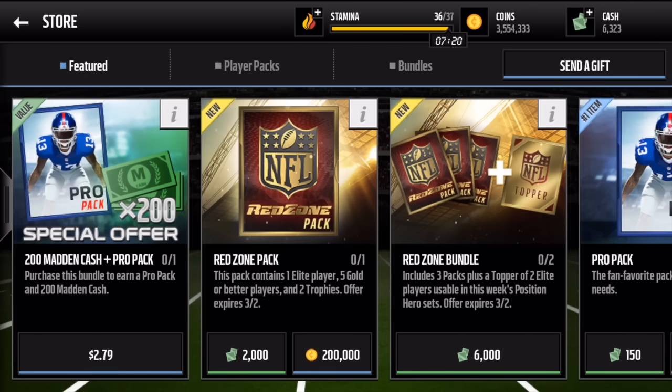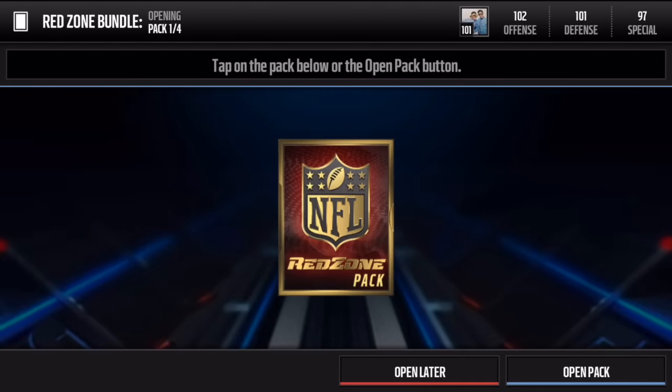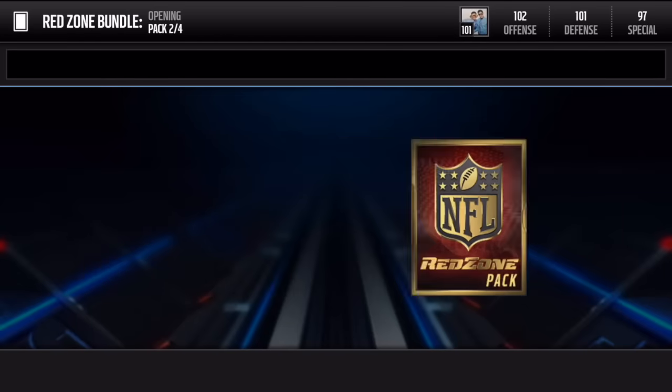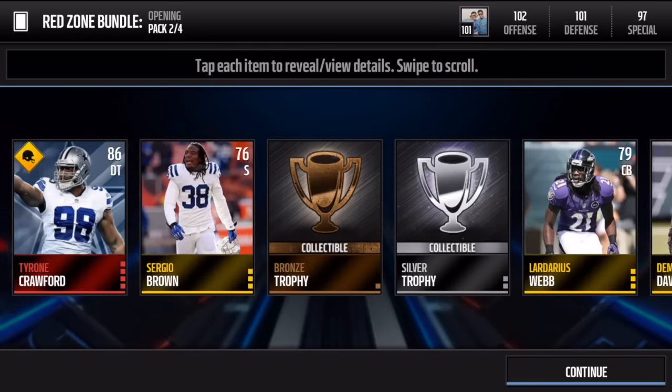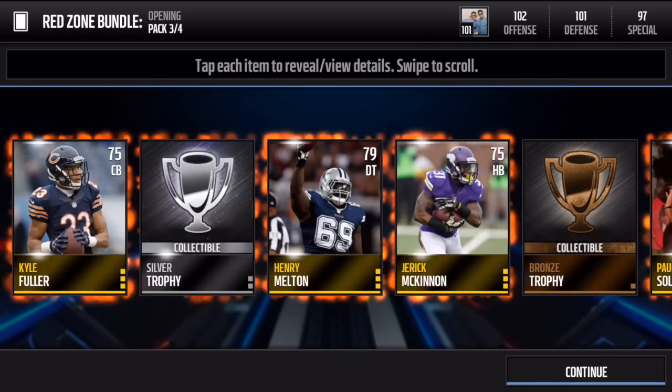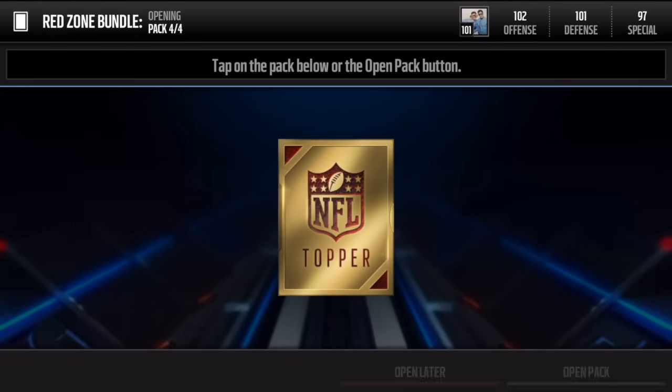I really honestly did not want to open this bundle, but let's jump into it. We're going to open up a red zone bundle — the topper is going to give us two elite players going with the positional hero set, so we could get that Odell Beckham Jr. Here we go, ripping open the red zone bundle. In the first pack we get a Torrell Suggs, and in the second-to-last pack we get a Ty Hill.